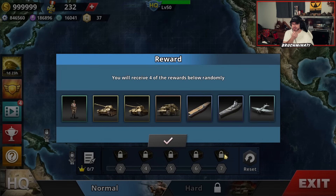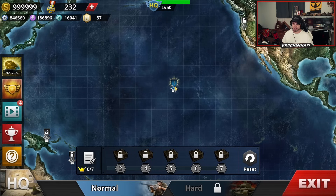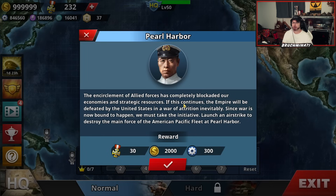Ribbons, more ribbons, elite units, elite units — okay, three. Yeah, that's pretty good rewards. Let's go ahead and get started here with Pearl Harbor.